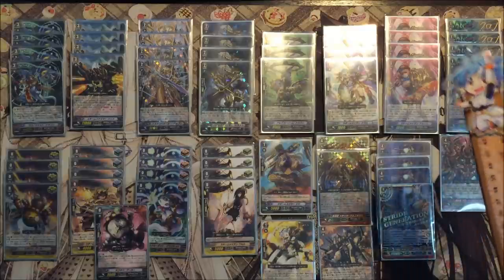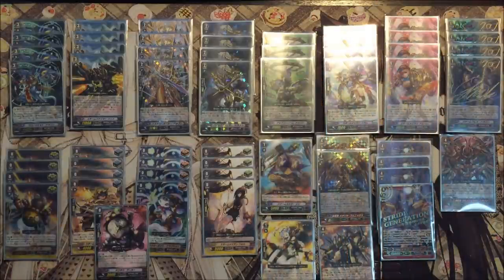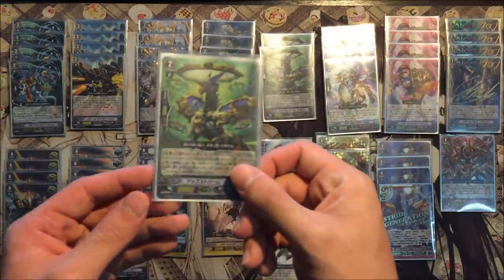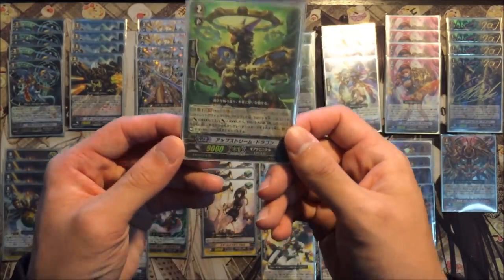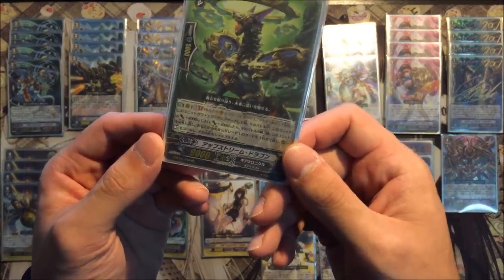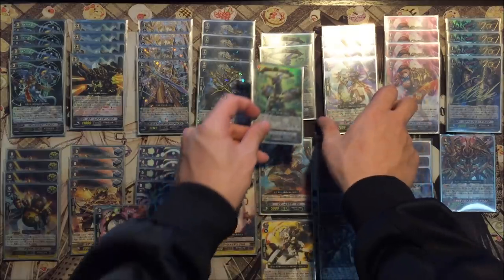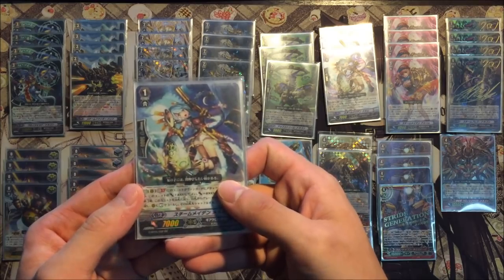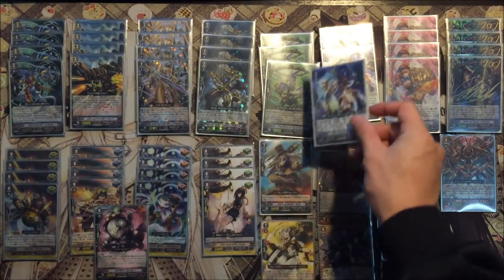3 copies of Upstream Dragon. The reason why you play Upstream is because you can use him to tutor into cards you need. When this unit attacks the vanguard, he gains 4k power. If you do, at the end of the battle you can search your deck for a grade 1 and call it to rearguard at rest. So you can call Steam Girl, and then next turn use her skill and become the stand trigger. So this deck is very toolbox-y — very nice to play.